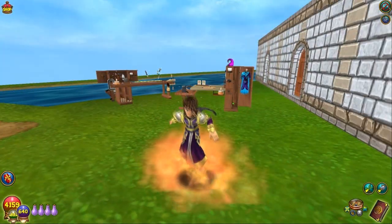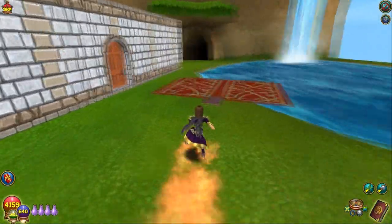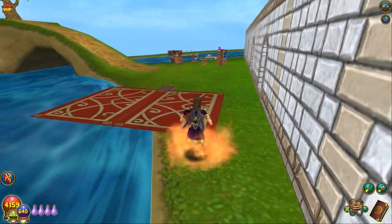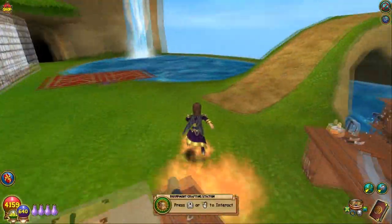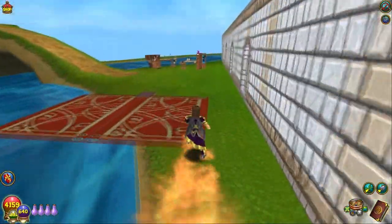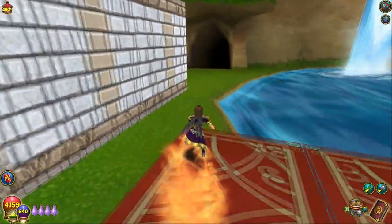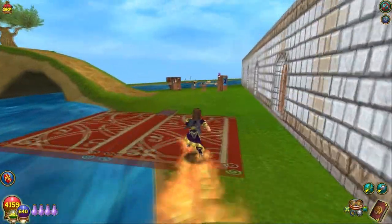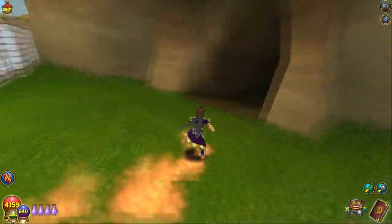And there it is — this is the fire permanent mount. Initially I didn't think much of it, but I kind of like the concept. I love the fire trail that it leaves, and I kind of like how it looks like you're just walking on two pieces of fire whenever you're actually moving around. Plus there's the little surfboard move that you get whenever you jump, so I kind of like that too. I didn't have this in my top five for these new crafted mounts, but now that I've actually seen it in action, I kind of like it.